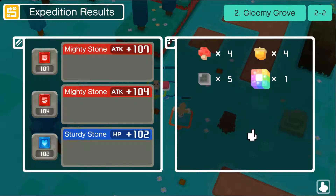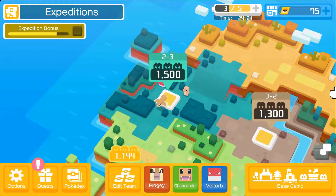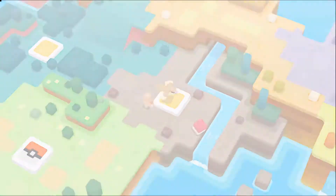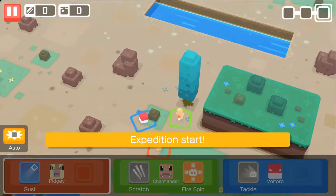Oh wow, those are some nice Might Stones, and a nice Health Stone too. There are apparently some rare power stones. 1,500 power — there's no way we'll be able to do 1,500. I guess we'll try 1,300 again. I bet you can do lower ones and still get rewards — just try to progress until I can't anymore.